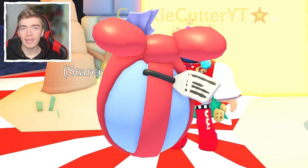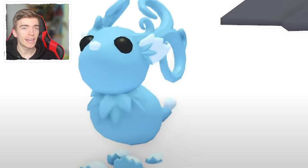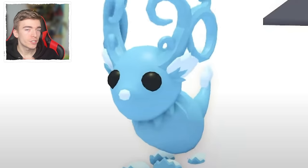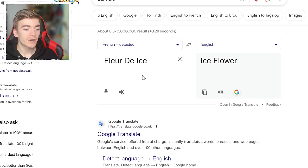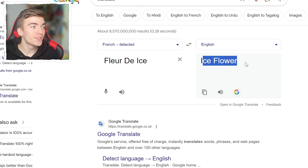But this isn't the only new pet that we're getting. This is the brand new legendary Fleur de Ice, which is a new legendary pet that everybody can adopt using gingerbread. This means you can go and unlock this pet completely for free without having to spend a single Robux, which is absolutely amazing. This is purchasable for 130,000 gingerbread. In case you want to know what it actually means, it translates to ice flower, which is kind of cute to be fair.